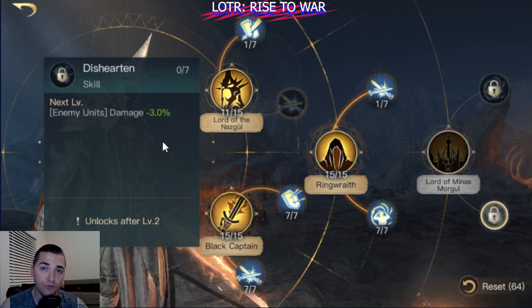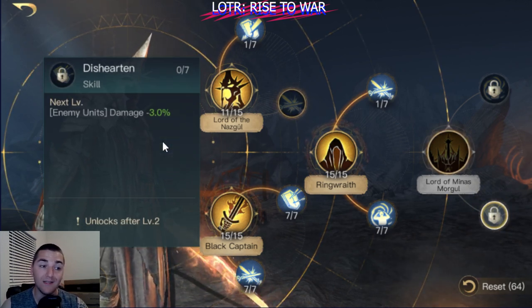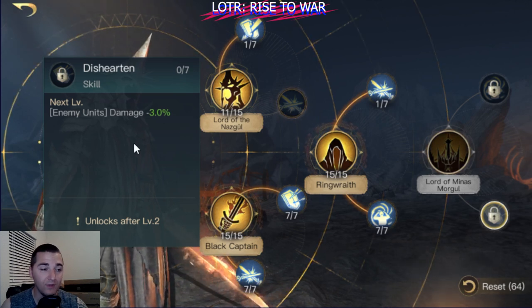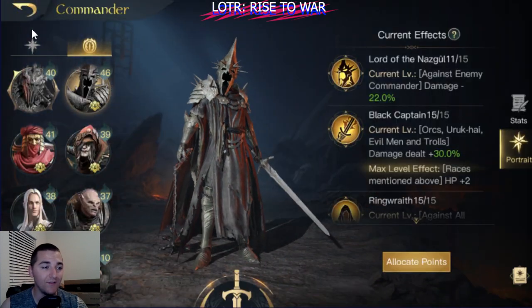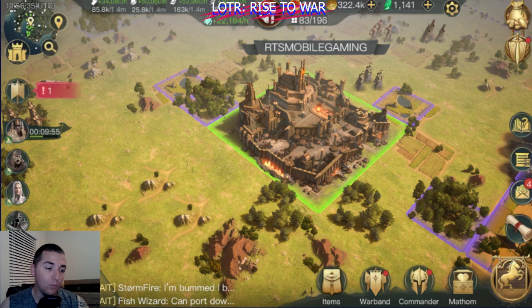Disheartened is also very strong — it's going to really help your Warlords stay alive with a 21% damage reduction for the enemy's output. So that is the video, ladies and gentlemen. I love you all a long time. Happy Fri-yay — Witch King with Warlords! Randy out.